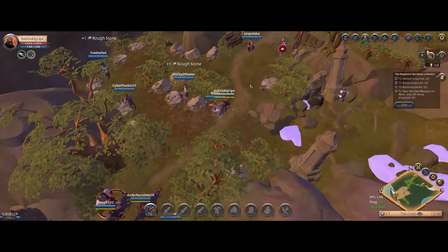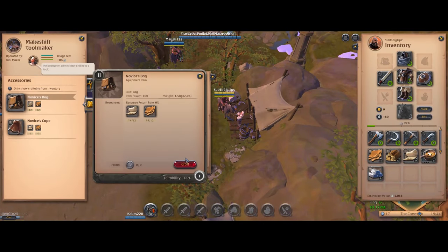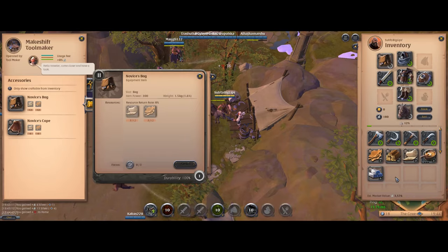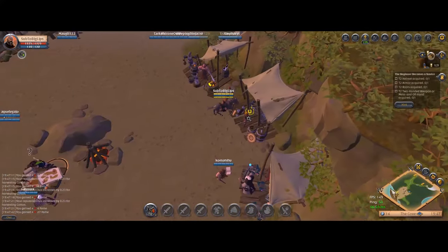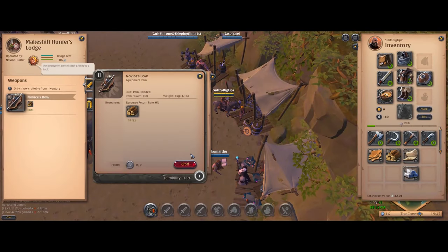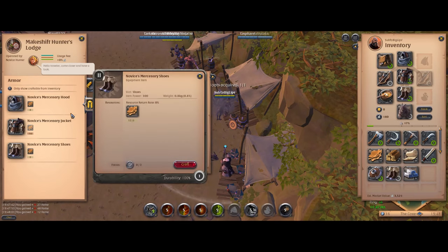The first thing you want to do that the tutorial doesn't get you to do is to create a bag — go over to the toolmaker, grab the second tab, and create a bag with some leather and some cloth. For your items you want to choose the bow as your weapon, and then from the hunters lodge you want to make the mercenary hood and shoes.